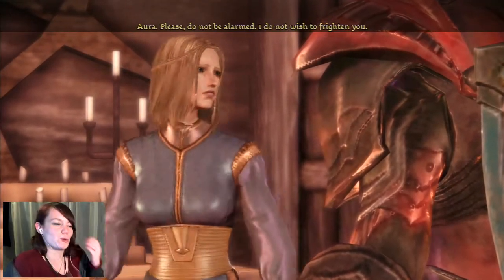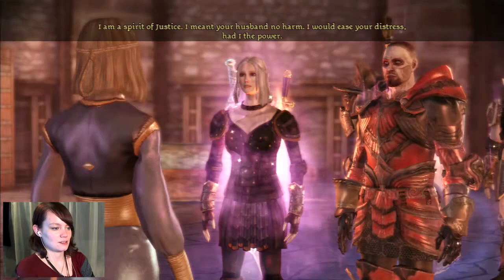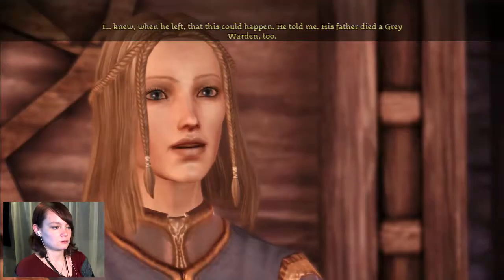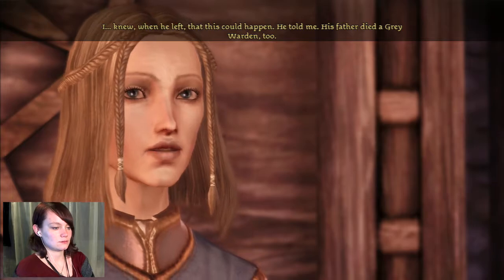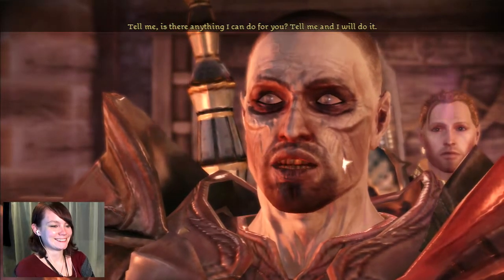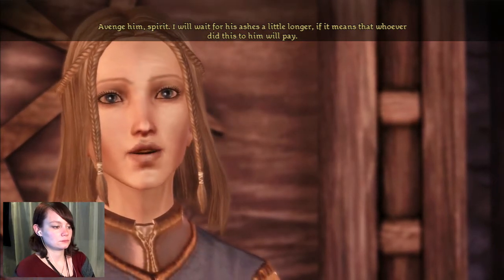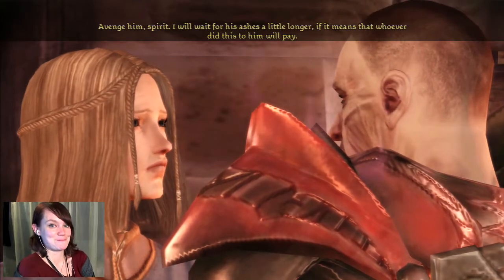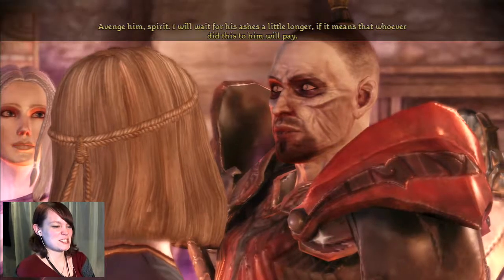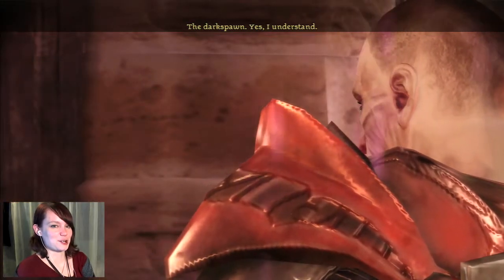There she is! She wasn't in a house or anything — she was at the Chantry. I do not wish to frighten you. You are the one in my husband's body. I am a spirit of justice. I meant your husband no harm. I would ease your distress had I the power. I knew when he left that this could happen — his father died a Grey Warden too. Tell me, is there anything I can do for you? Avenge him, spirit. I will wait for his ashes a little longer, if it means that whoever did this to him will pay. I'm damn sure you were gonna make them pay. And she just walks off.